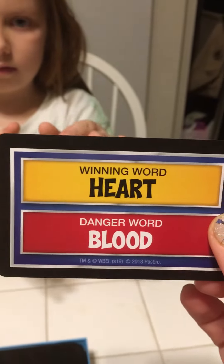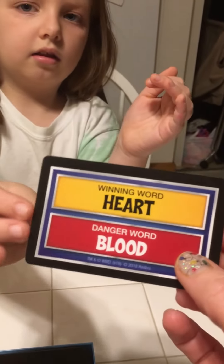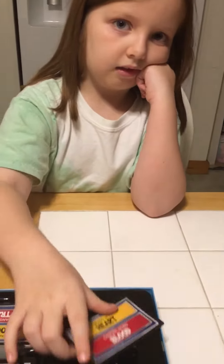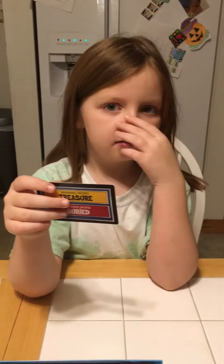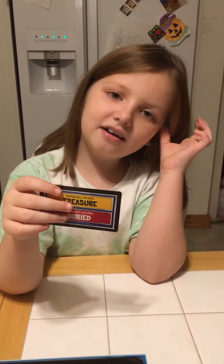So the winning word is heart, and the danger word is blood. Blood cannot be said by the clue giver or the person that's guessing, and you can only say one word. So for example, the word is heart — what would you say? Body. And then this person would take a guess or give a clue to their partner, and if they don't get it, it goes back to you.